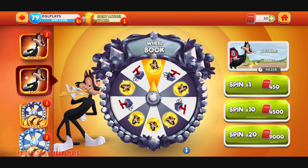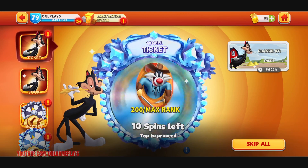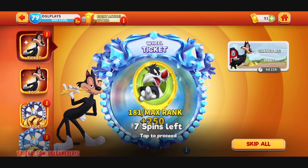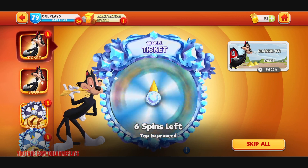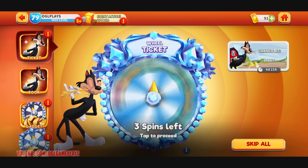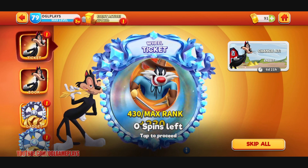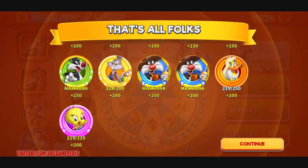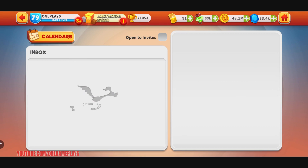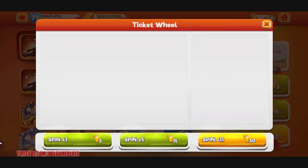I'm going to spin the ticket wheel - let's do eleven spins here. Most of the event tunes I have maxed, like Sylvester and others, so it's not very good for me. But this one is good - shooters are great for me because I don't have them maxed. There we go, got a lot of toon pieces. I didn't get any Bobbit, but you should try - many of you will get Bobbit. This is from the event jackpot.